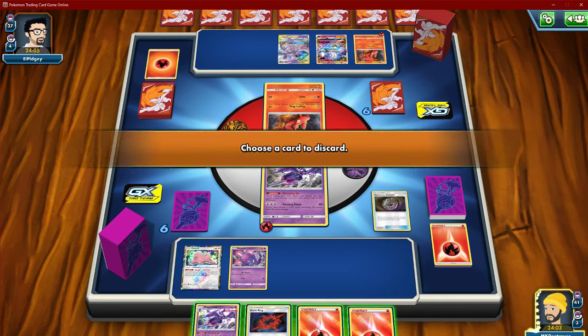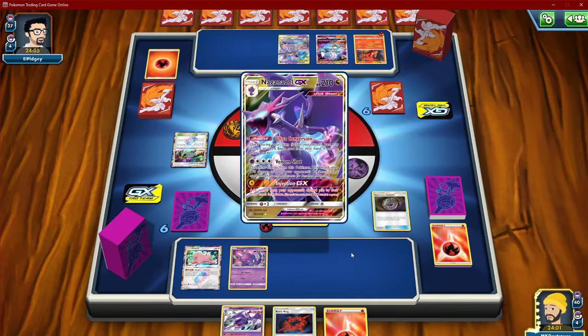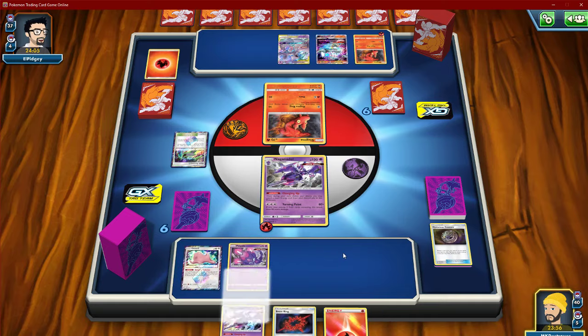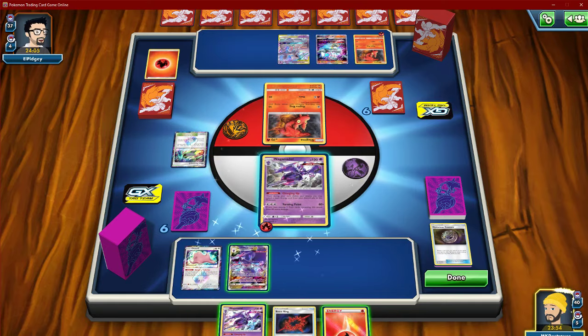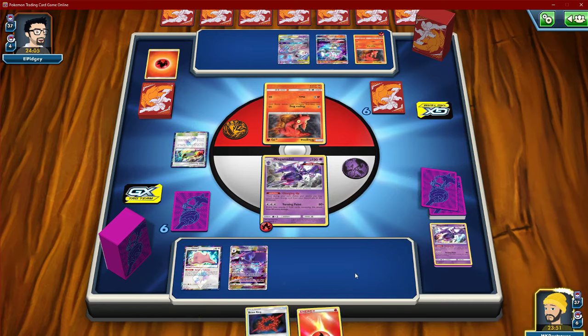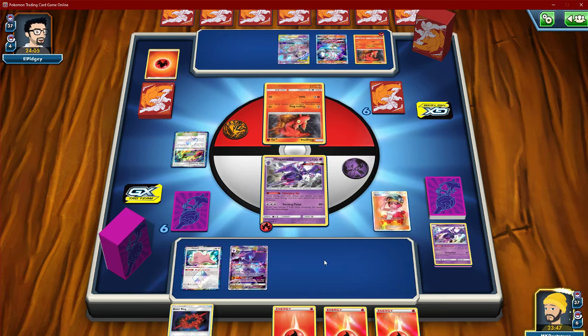I think what we want to do here is get the Naganadel GX, ditch this one, and try and hit a Blacephalon and start stacking it. We need to get out of this dead hand — we need to see some supporters. Okay, that's excellent, that's actually great.